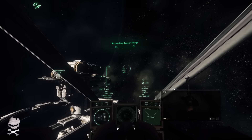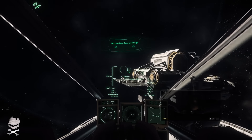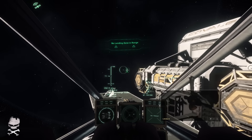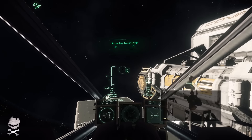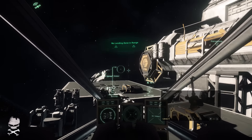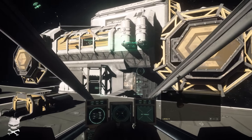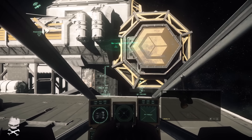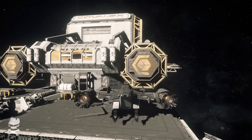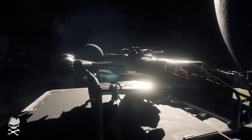The next ship was the Starfarer - a cargo and refueling ship - and pirates needed fuel too, so they were buying Starfarers for deep space refueling. Oddly enough that also led to pirates buying Endeavors - for medical facilities primarily, to heal people injured on raids. So now pirates had fleet support with the Idris, fuel from the Starfarer, and medical supplies from the Endeavor.